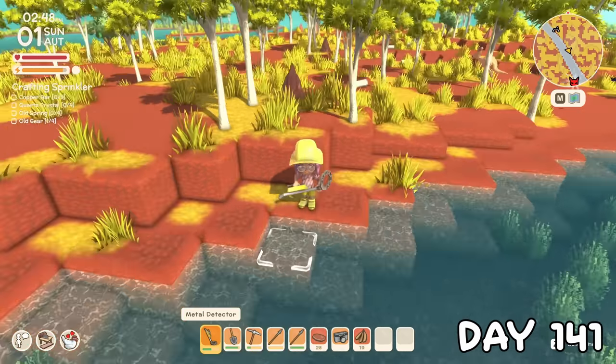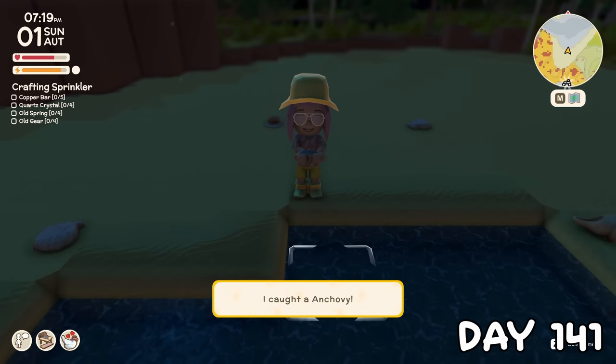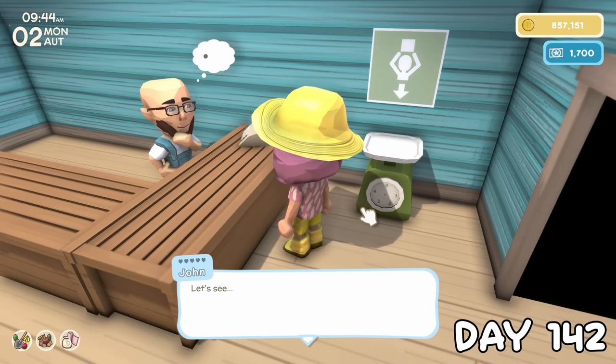To do something actually productive this day, I went hunting for some old springs again and caught a brand new fish. Day 142 was a sugar cane harvest. When I went to sell my produce, I accidentally sold the entropy I needed to donate for the museum, and I don't even think I noticed at this point.